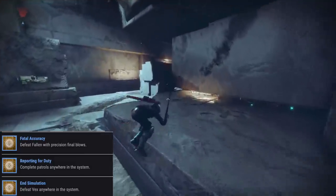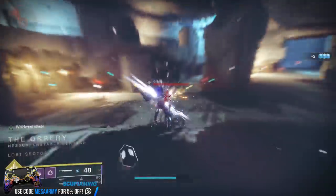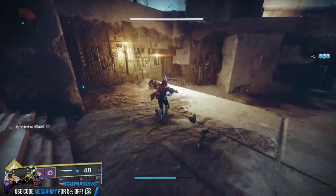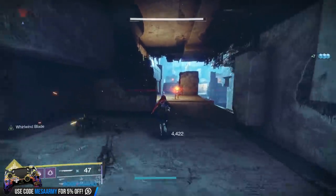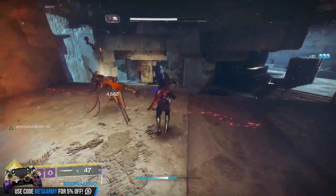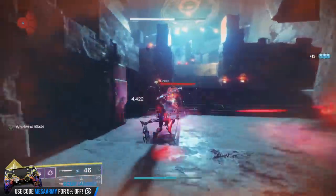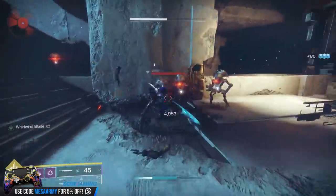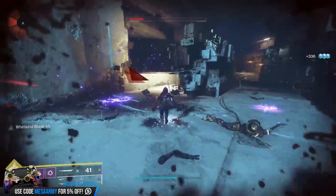Lastly, we have End Stimulation: defeat Vex anywhere in the system. For me, I go to Archer's Line just like I mentioned before, where we're getting the sword kills, but there's a Lost Sector there with tons and tons of Vex. There's probably some other easier ones — let me know in the comments section if there's a better Lost Sector full of Vex. I know there's one on IO, but this one seems to have a whole bunch. It's pretty quick to get in and out — you can just annihilate everything and get out of Dodge.